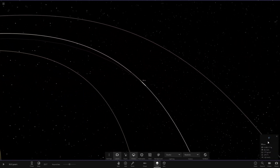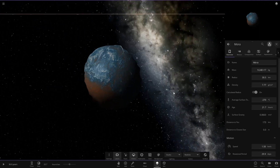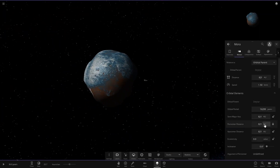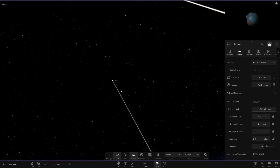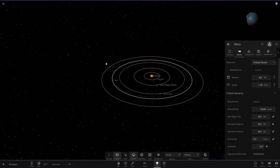Next object we've got Mora over here — just a little asteroid by the looks of it, just chilling at 821 AU out.